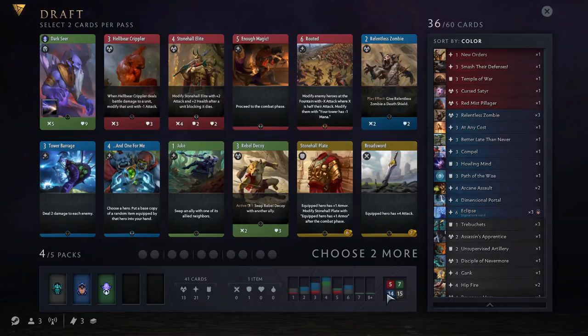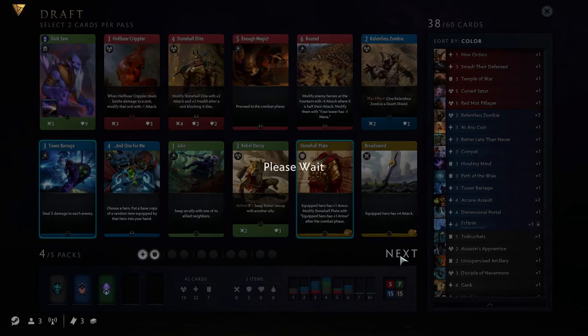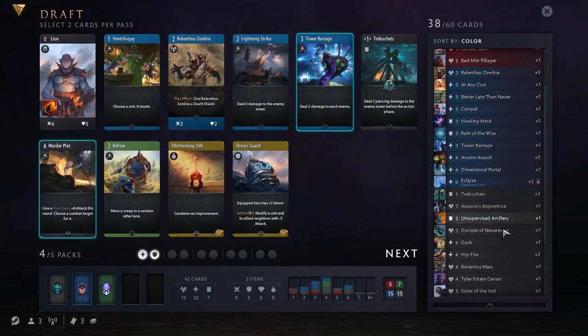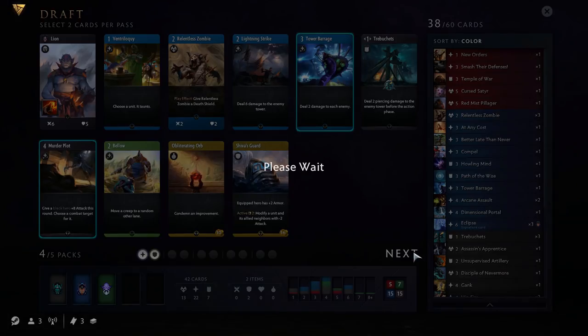Now we're in four out of five packs, looking at our split. We can splash red or green, so if we see really good cards we can pick them up; otherwise we're looking at black and blue almost exclusively. Stonehall Plate might not be bad — it's good to get some armor up, just not too much. And probably Tower Barrage, just to help clear some creeps out. Draft ends up going pretty wide almost all the time. We do have a black hero here — Lion — but Lion's typically not that strong; Debbie is usually better. I definitely prefer Murder Plot, and Tower Barrage and Lightning Strike I both like. So we're not going to be going for Lion — I'm going to go for Tower Barrage so we can focus on controlling the enemy and win through our creeps. And Murder Plot is just a fantastic card that can really take your enemy by surprise.